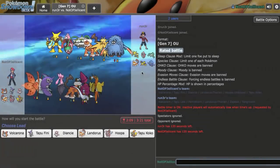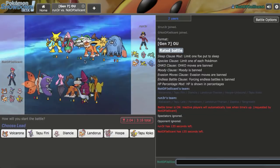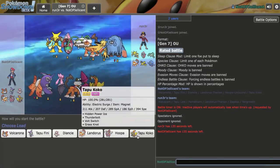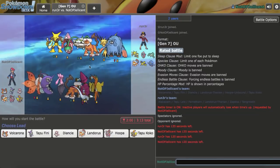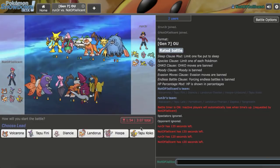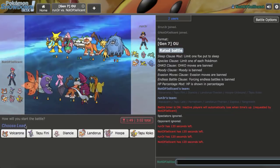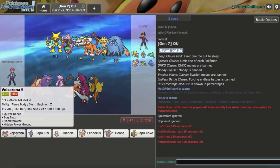I laddered a bit off-screen and also changed Zeraora for Tapu Koko with Grass Knot, because rain was a giant problem while laddering, and Tapu Koko plus Hawlucha was a huge threat. I figured Tapu Koko would be the better fit. This next team is actually just loses to Volcarona.